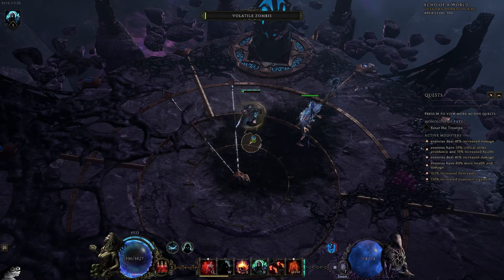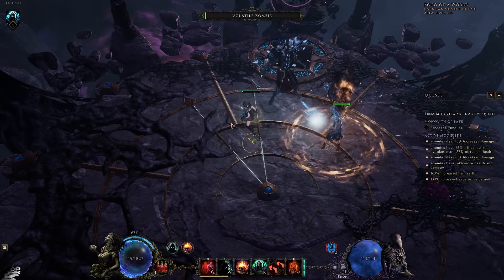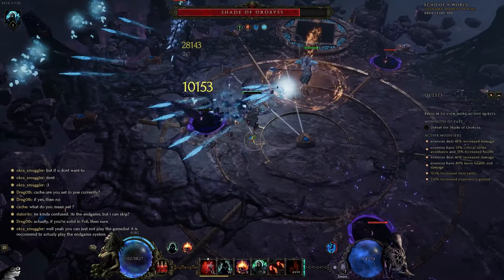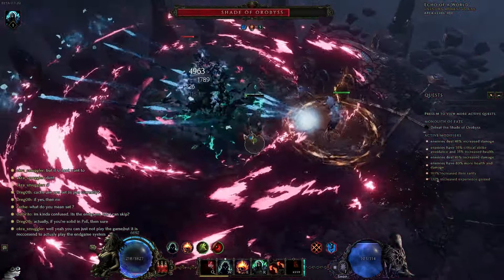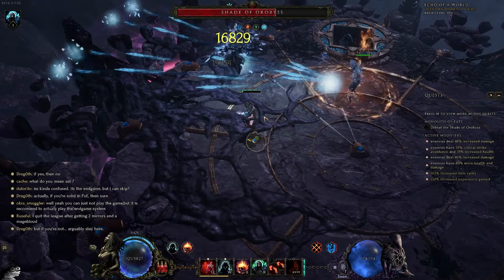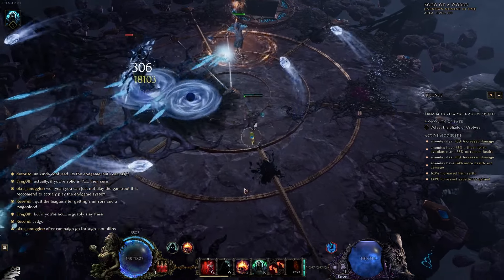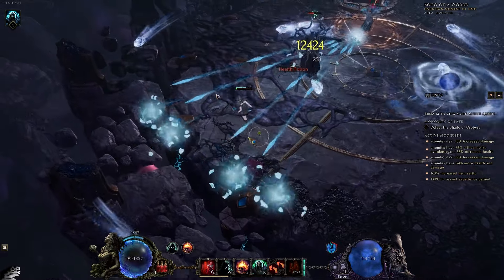Hey everyone, it's Ali and today we're going to be talking about our first build guide for the launch of the game. Today we're going to be talking about Fred. Fred is a really fun minion build. This is going to be different from the majority of minion builds — instead of having an army of minions, we're going to be focusing on summoning a singular minion which we'll buff as much as we can, and that single minion is going to do all the work for us.